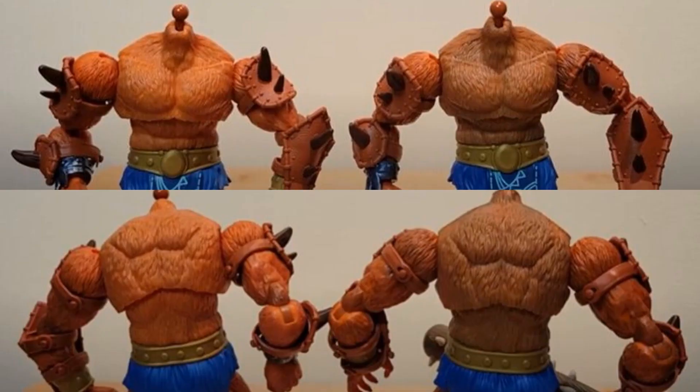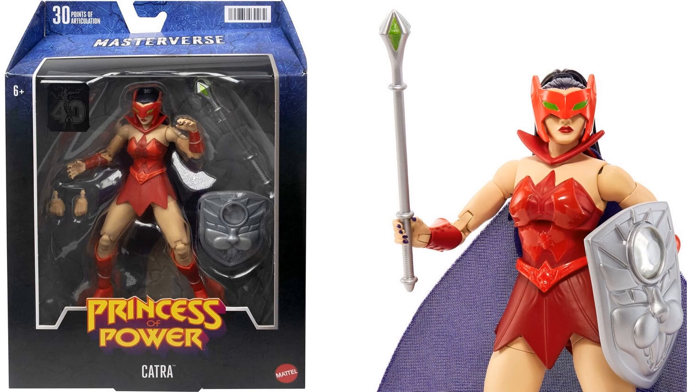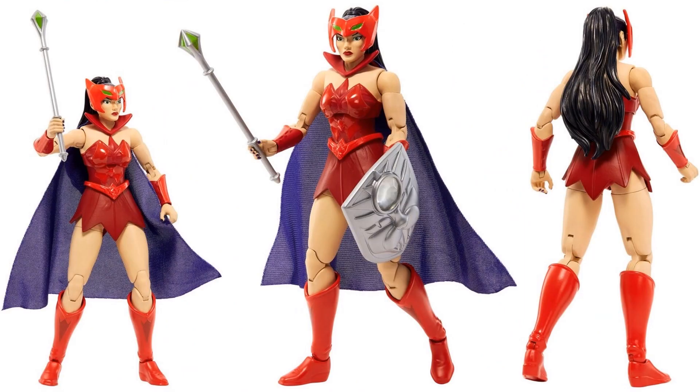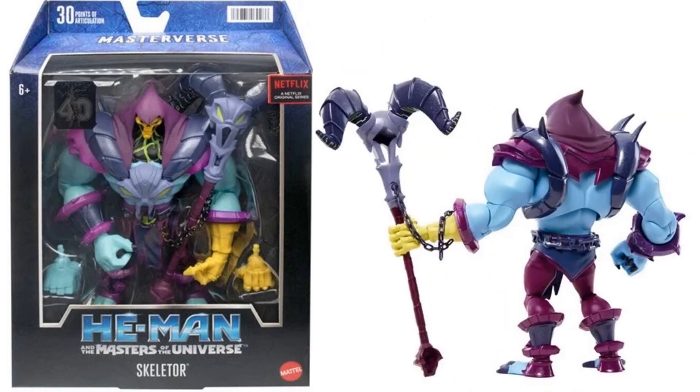Interestingly, there was a running variant — one with lighter orange and one with a dirtier-looking orange for the torso. There are three different versions: helmet on, helmet off with fur, and the classic version. Here's Catra from Princess of Power with the 40th anniversary label — mask down, shield, and staff. Then cape off, cape on, mask up, with the back of her hair. It's plastic hair rather than real hair like the original. And here is the Skeletor figure from the new Netflix show — a massive figure, front and back.